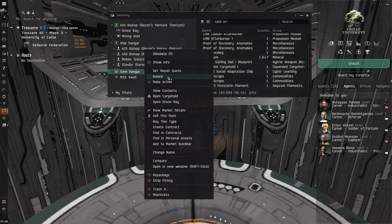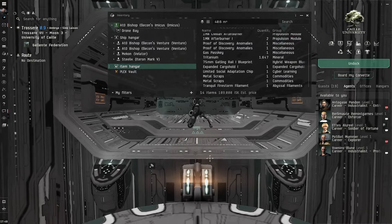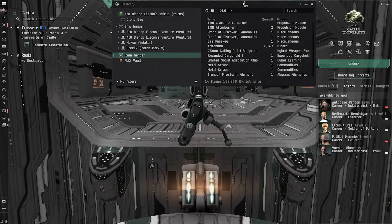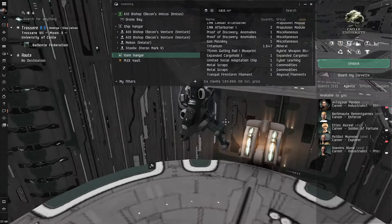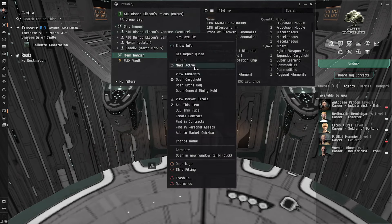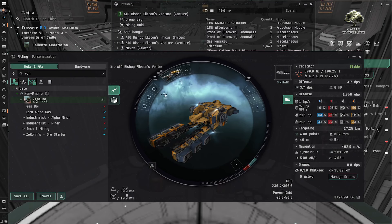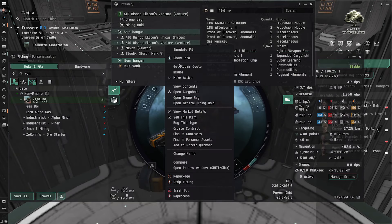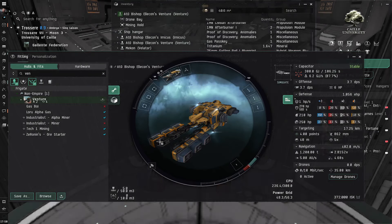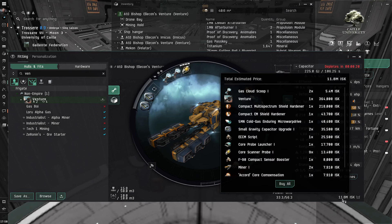The Imicus looks like your typical sea captain kind of ship — one of the ugliest ships in the game, as far as I'm concerned. I can never remember which one is the mining one and which is the gas one when I don't name them. This ship is listed at 11.8 million; I paid somewhere in the neighborhood of 15 because the market was elevated.